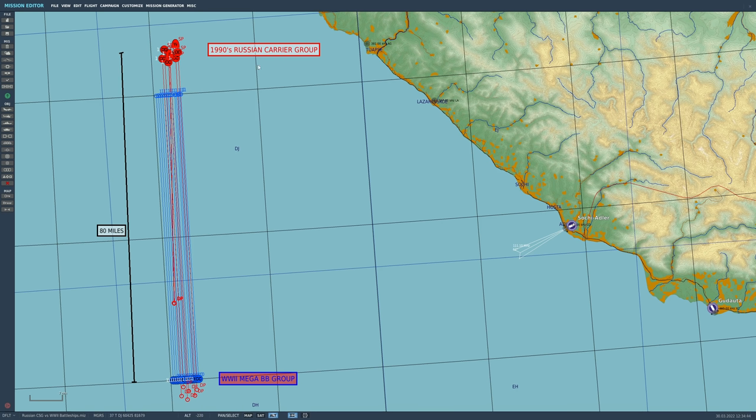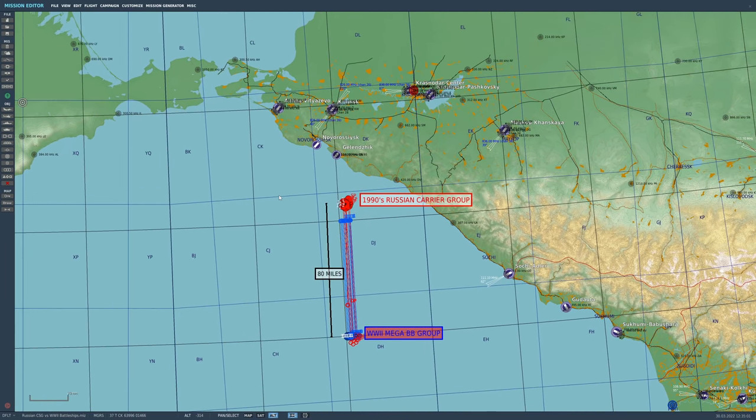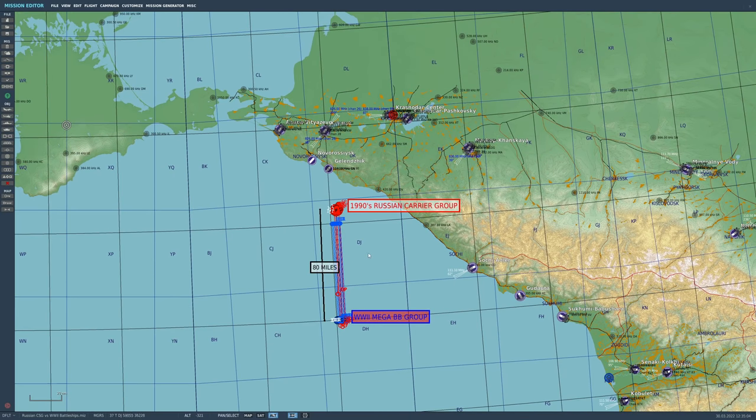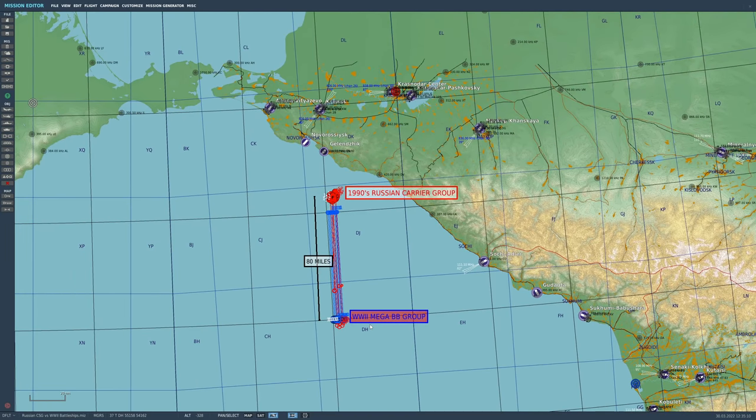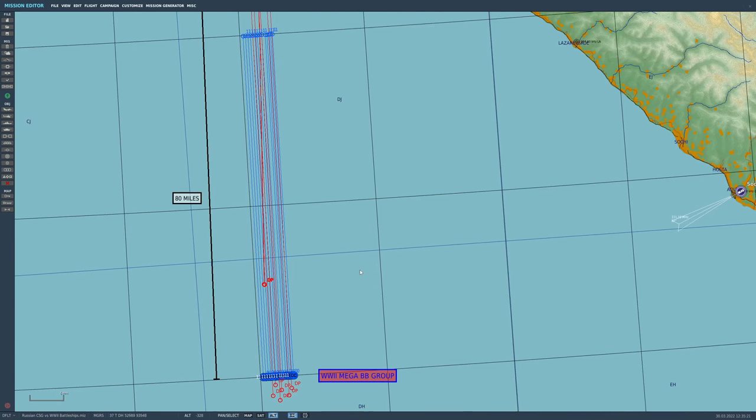Today we're doing a 1990s Russian carrier strike group versus a back-in-time World War II mega battleship group. The scenario: Russia is attacking some generic country, we invented a time machine, grabbed a bunch of World War II battleships from all coalitions, and brought them back to fight the Russians. What would that look like?